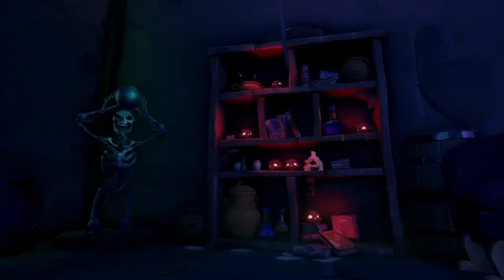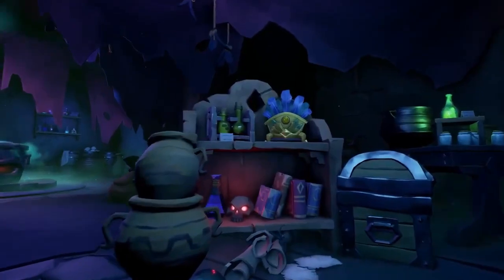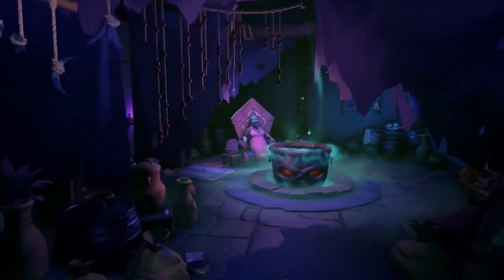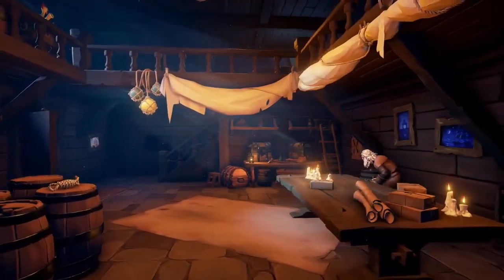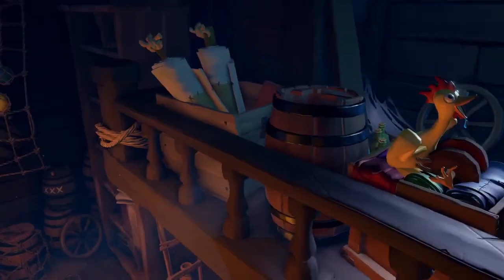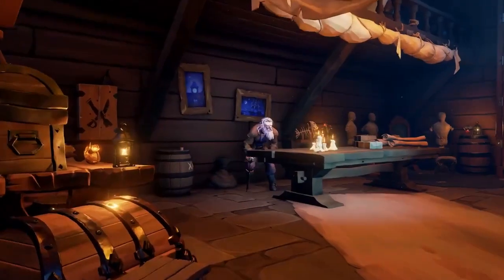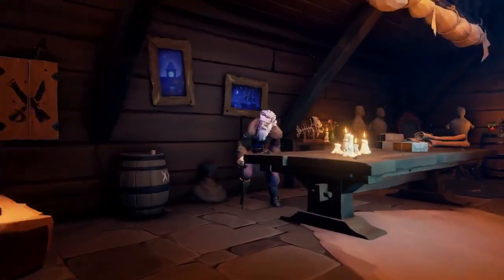Some pirates come here seeking visions of the future or elixirs granting them special powers, but sometimes all you need is a rubber chicken. This is the only general store on Melee Island, which means the prices here reflect a captive market. You won't get the warmest of welcomes from the storekeeper though — he gets a little paranoid around pirates.